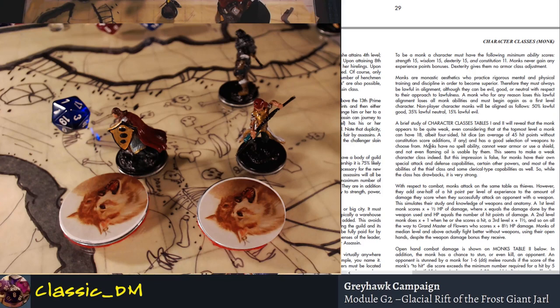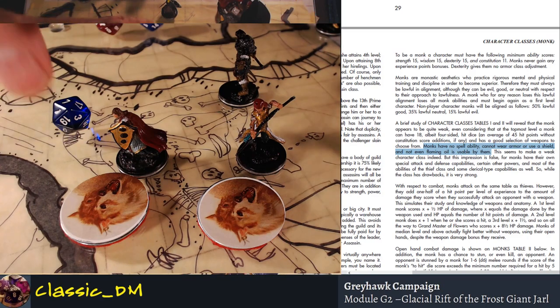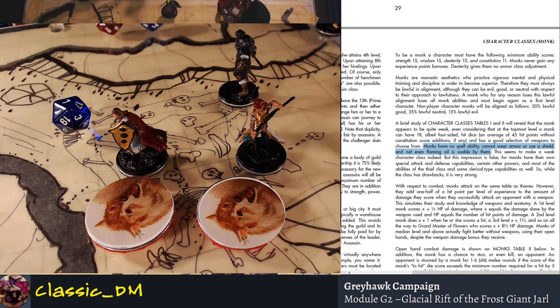Monks have really low hit points, no spell abilities, cannot wear armor or use a shield — and not even flaming oil is usable by them. First edition D&D puts a huge emphasis on flaming oil — essentially Molotov cocktails, a warfare tactic used historically to defend castles and destroy infantry. It's carried over in D&D as a viable way for players to burn things to death in passageways with this petroleum jelly type flaming oil.